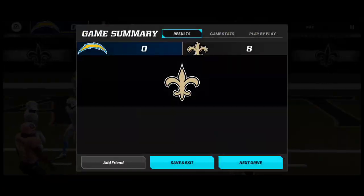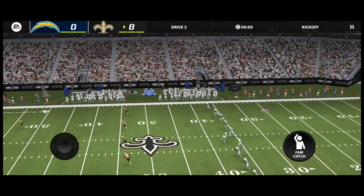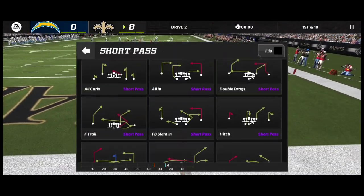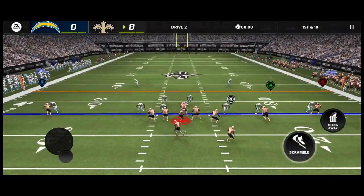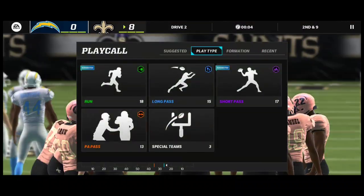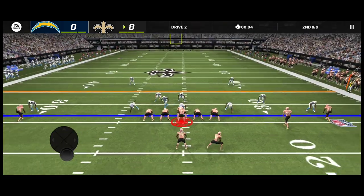We're getting that two-point conversion just like that with the diving play by Alvin Kamara. I like that. A lot of run plays — I could try some throwing-run plays too. Let's go to short passes, more of those hook plays. Post drag — I think that's a good one. Hook him up right there. There's always one tackle I break and then the other defender always tackles me — so annoying.